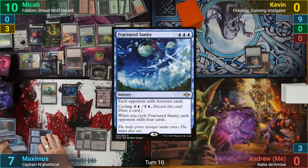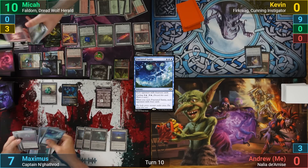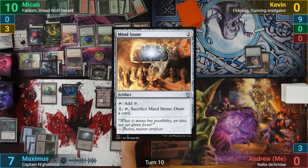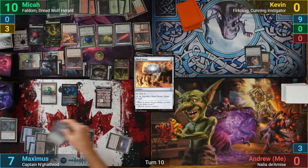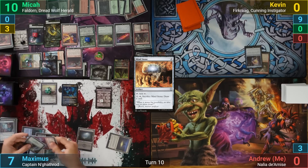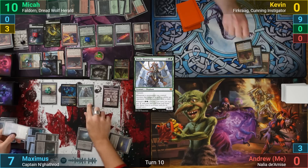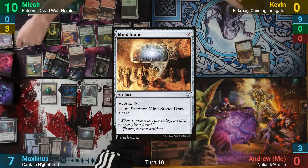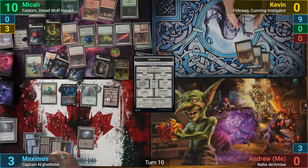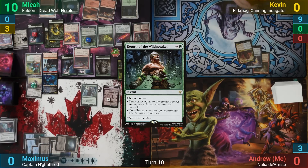Maximus draws and casts a Fractured Sanity in his main phase, milling Mika for 14 cards. He plays a Mind Stone and sacrifices it to draw a card, hoping to save himself. At his end step, he steals a Battle Mammoth from Mika's graveyard that he'd milled that turn. Mika then ventures further into the Undercity, hits a trap, and makes Maximus lose 5 life. He casts Return of the Wild Speaker, which makes his board massive, and just needs to swing for the win.